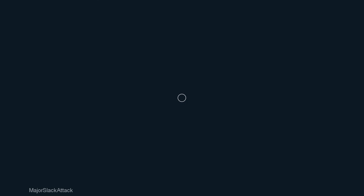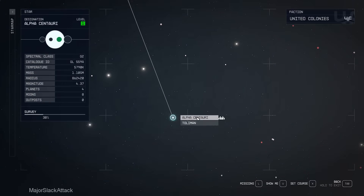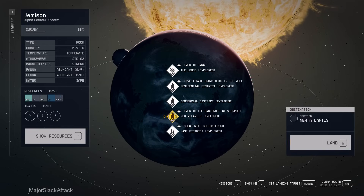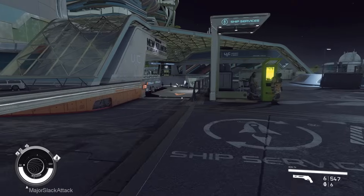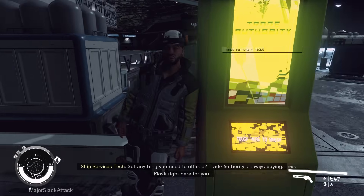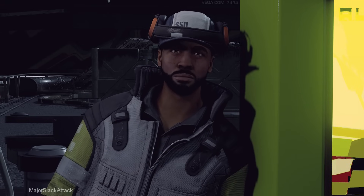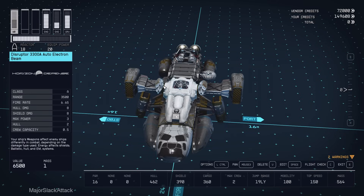Now we're going to New Atlantis, because they have other parts there that our shipbuilder at the landing pads does not have. So over to Alpha Centauri, Jemisin, New Atlantis. Got anything you need to offload? Trade authority is always fine — kiosk right here. Shipbuilder. Here we are at New Atlantis. Mr. Laptop says delete the Disruptor autos — yes, that's a good idea. These which came with the Razor Leaf, we're going to delete them.